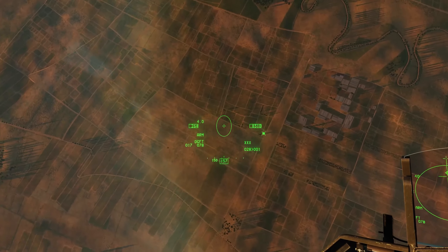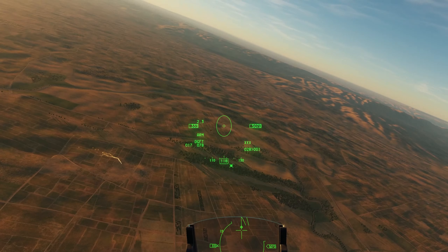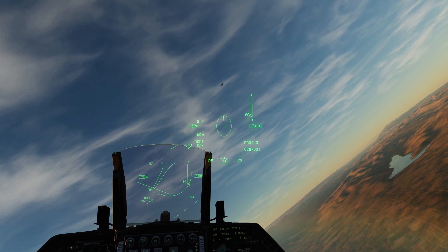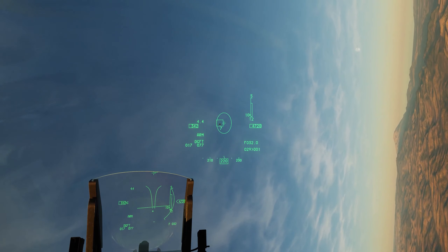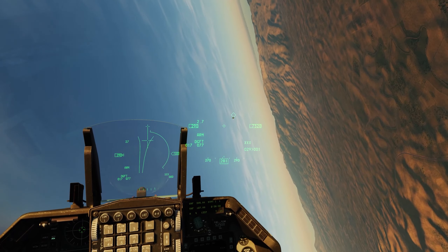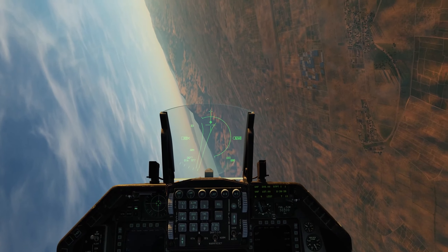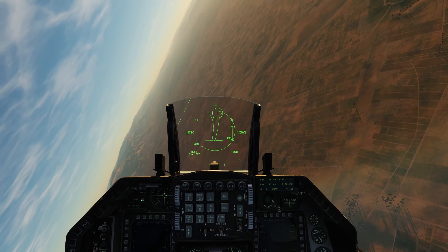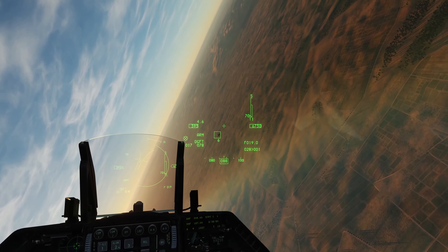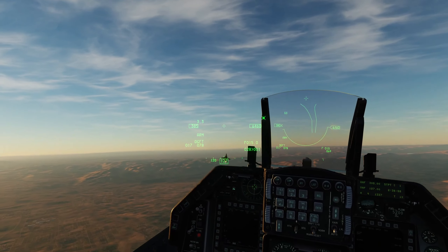Now we're going to go ahead and go into Boresight — TMS up. You can see the cross on the HUD, and you can also see the ellipse in the HMCS. If I put the HMCS ellipse over a target, he automatically gets locked up. If I hit the uncage switch, now we have an AIM-9X ready to fire. Let's unlock him with TMS aft and cage that AIM-9X. Now we'll use Boresight mode on the HUD — if I put the aircraft in front of me into the cross, he's locked up. I can uncage the missile, and now it's ready to be fired.